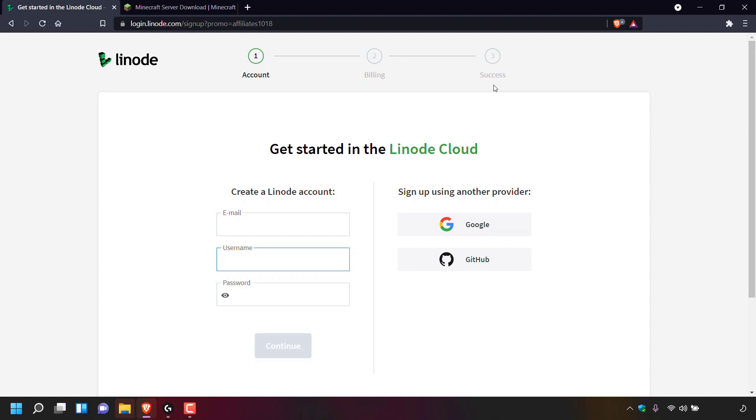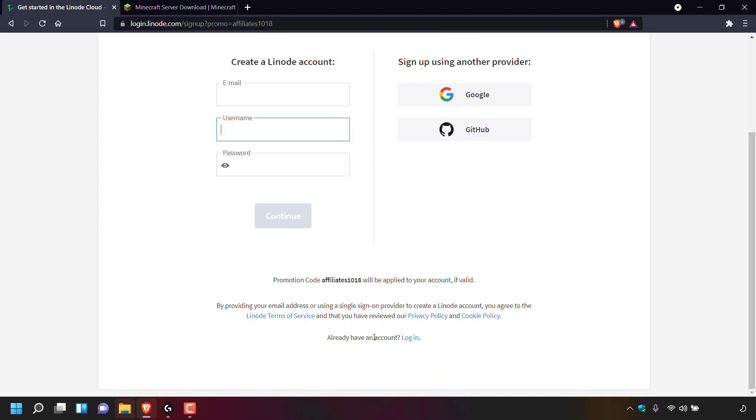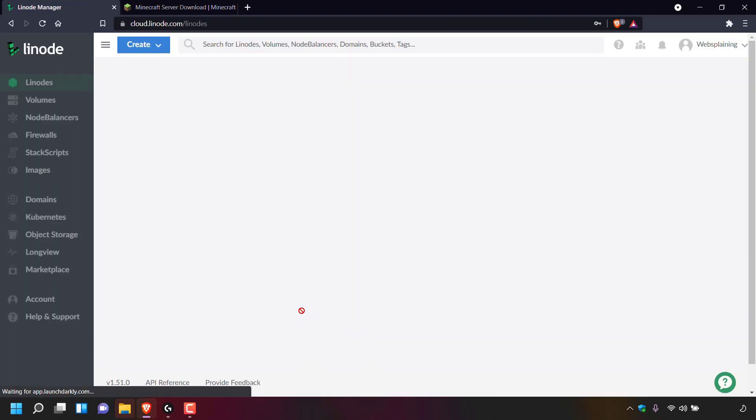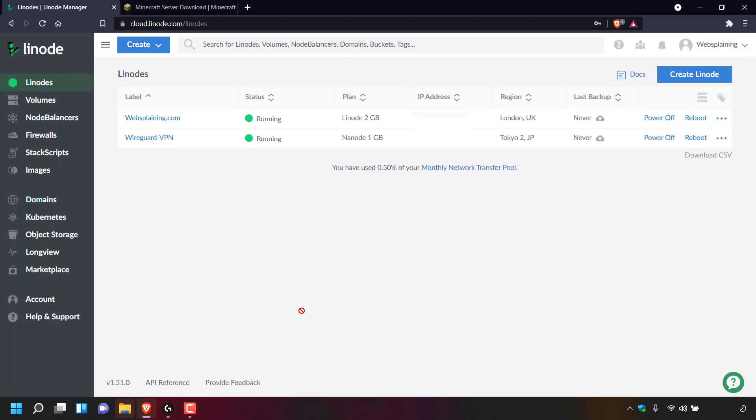Once you've done that, sign into your Linode account. I already have a Linode account so I'm not going to be creating another one — I'm going to scroll down to where Linode says already have an account, left click on log in, enter my Linode username and my password. Once you've activated your Linode account and signed in, you'll be credited $100 free credits to test out Linode servers free for 60 days if you signed up using my referral link.